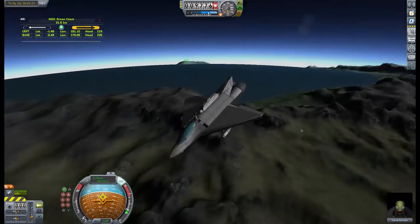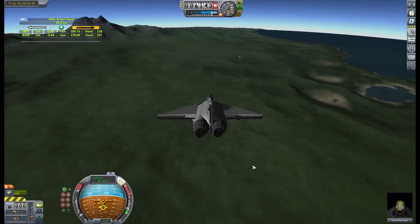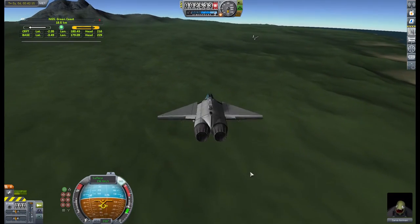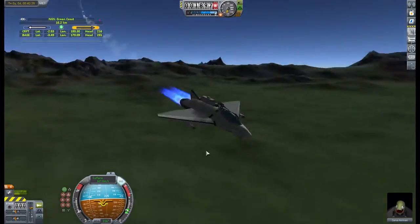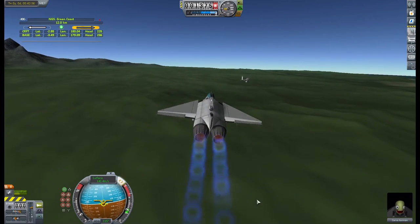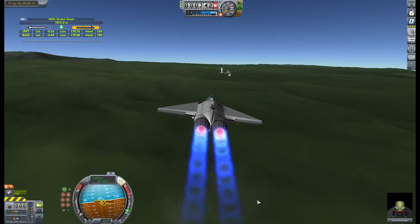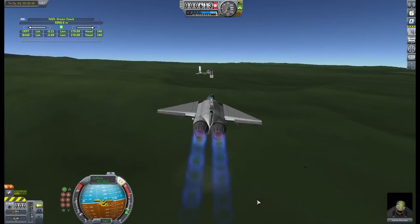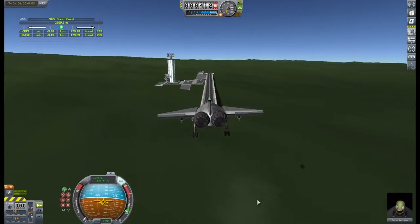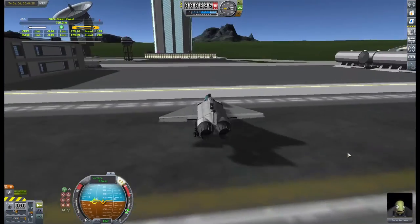I'm starting to zigzag back and forth trying to lose some speed. There are two things detrimental to a nice landing: too much altitude and too much speed — both of these mean you overshoot the runway by a significant amount and have difficulty getting your wheels on the floor without hitting the ground too hard and exploding, which is very common for me. I was looking for the sun so I could see my shadow and gauge how far off the ground I am. Coming in nice and low, the shadow gives me a rough idea, and I'm constantly easing back the throttle, looking to almost fall out of the air as I cross the runway threshold.